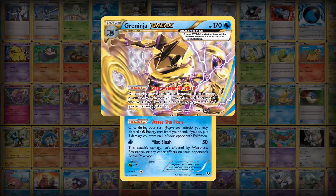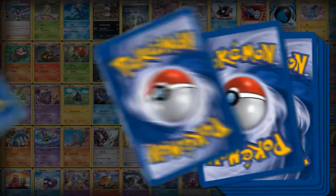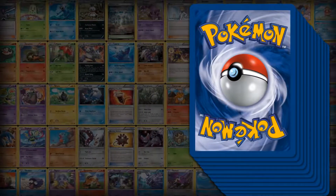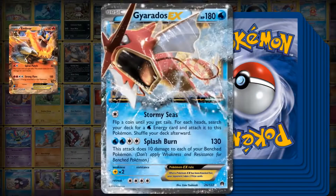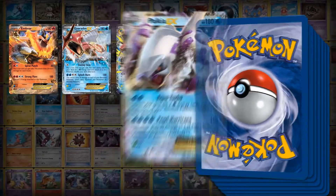Break evolution can make your Pokémon extremely powerful. XY Breakpoint features 11 different new Pokémon EX: Emboar, Shiny Gyarados, Shiny Mega Gyarados, Palkia, and Manaphy.